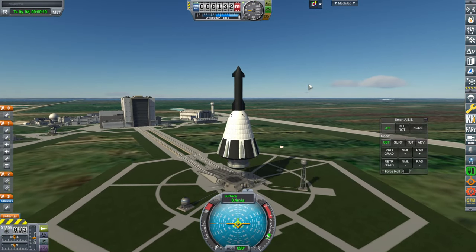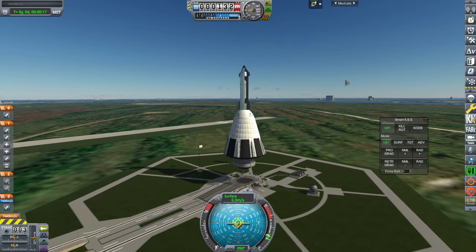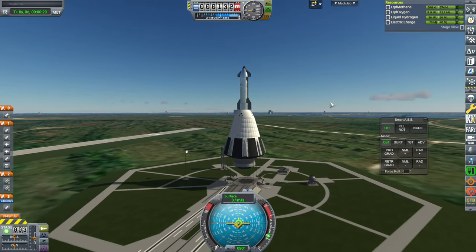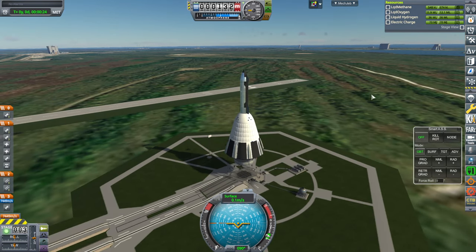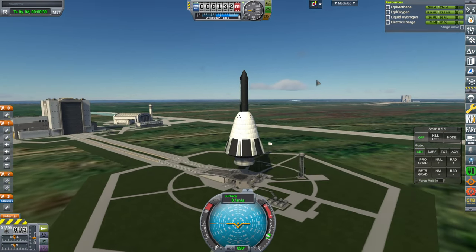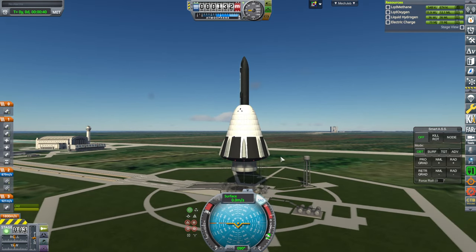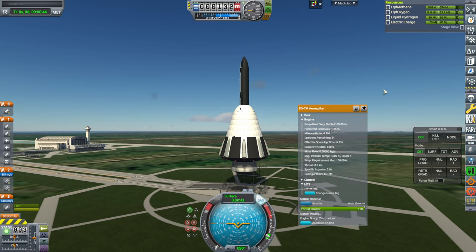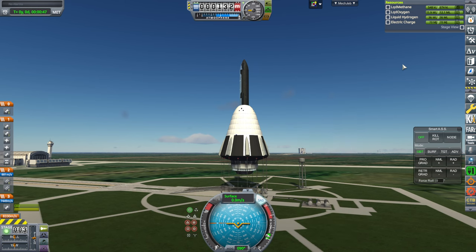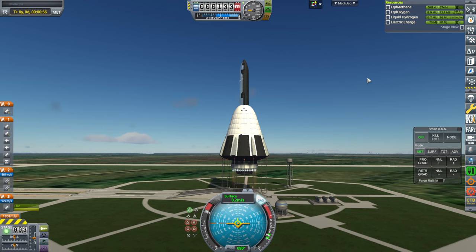It looks like this. If you hear some whirring in the background, that's because of my graphics card struggling thanks to RSS Reborn — the volumetric clouds in particular really make it work hard at higher altitudes. Previously it had frame rate issues at higher altitudes, but not anymore with the RTX 4070. SAS on, throttle up, ignition — oh, not with the flaps. Let's raise the shield. And launch.